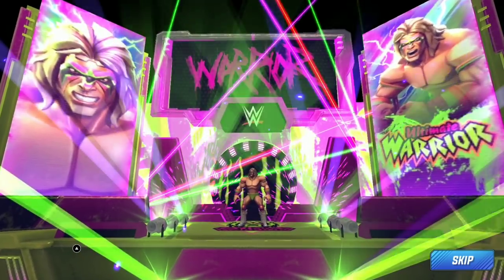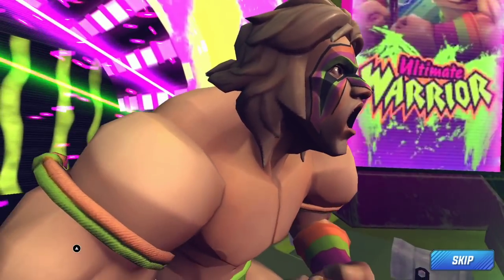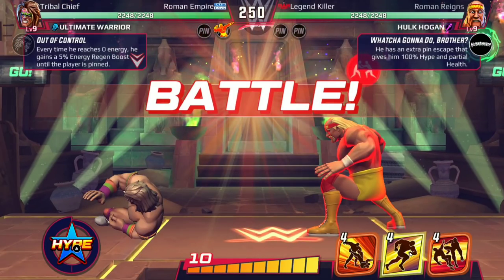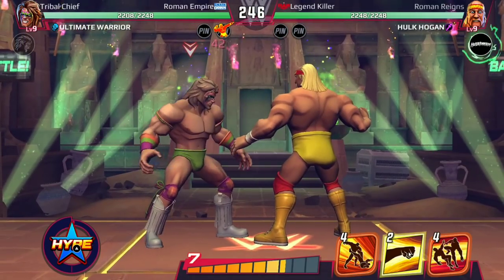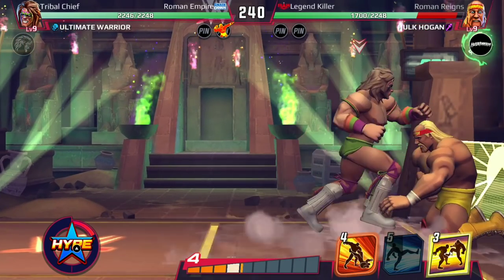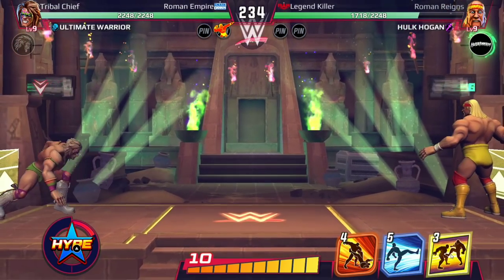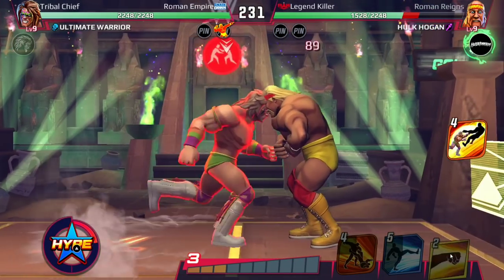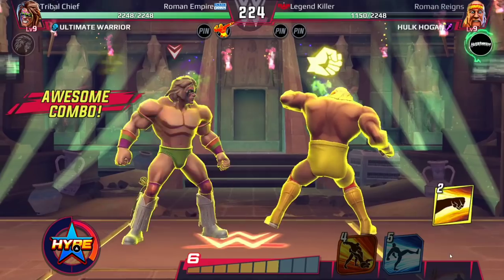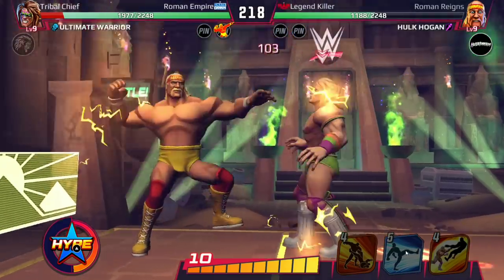Can we face Hulk Hogan please this time? There you go — the dream match is here! Ultimate Warrior vs Hulk Hogan, baby. Let's begin the showdown. Running knee connects. So he has two blocks. Gut kick — and boom, the ultimate toss. Punches — he gets me this time. Pulverizer.